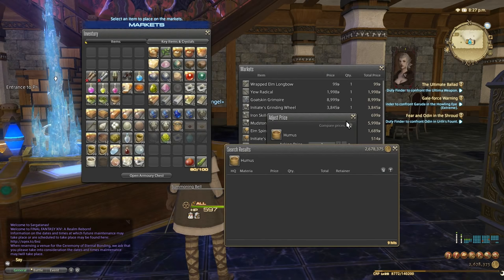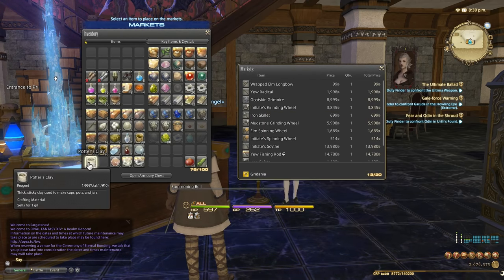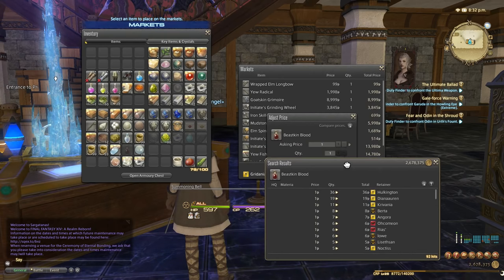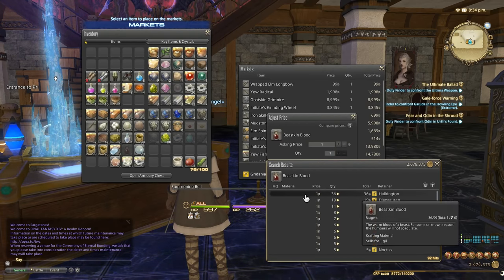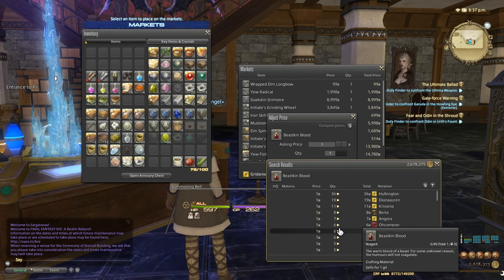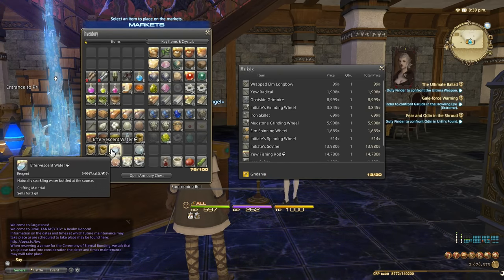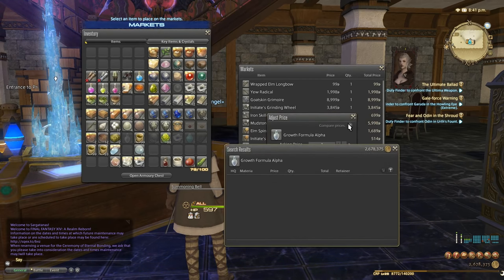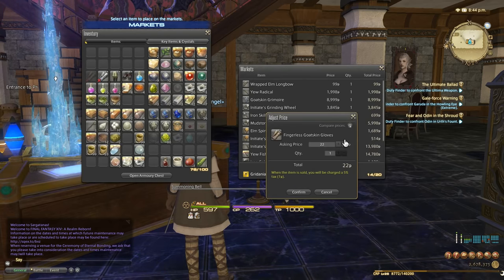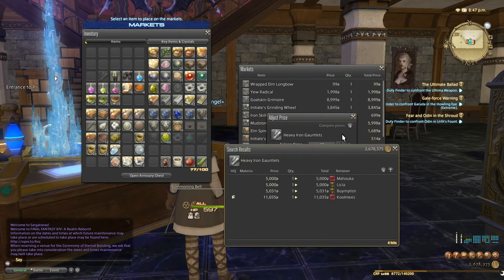I've already cleared 10 slots. Hummus is worth 100 gill — I'll sell that. Potter's Clay is 15 gill — not worth it, vendor. Bee Skin Blood is one gill — the automatic price set is the vendor price, so there's absolutely no point selling on the market board. I'll vendor that immediately. These four pieces of armor — prices on this server are actually really good, which is another reason I recommend making one of every item in the crafting log.